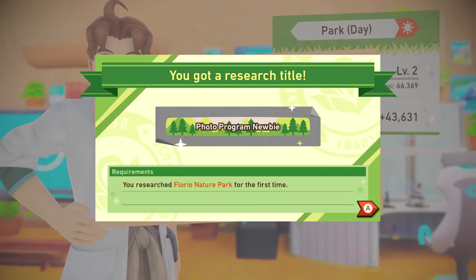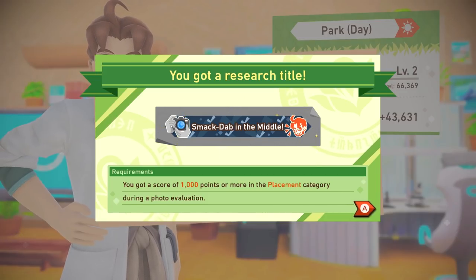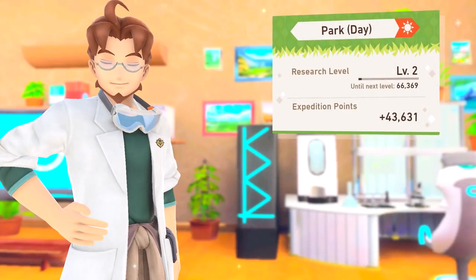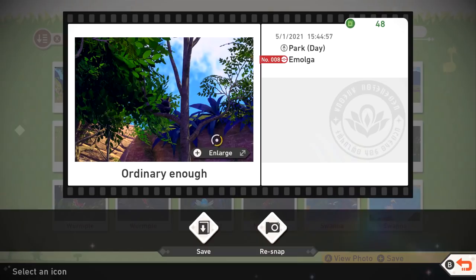You got a research title: Photo Program Newbie — researched the nature park for the first time. You got a research title: Look This Way — got a score of a thousand points or more in the direction category during a photo evaluation. Smack Dab in the Middle — got a score of a thousand points or more in the placement category during a photo evaluation. We can return to camp, save photos to album — after your research trips you can choose photos to save. I'll leave this be for now.